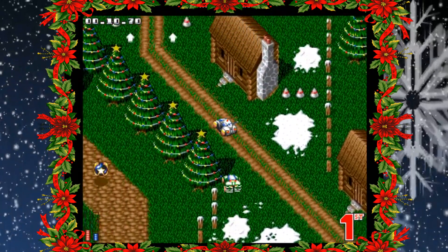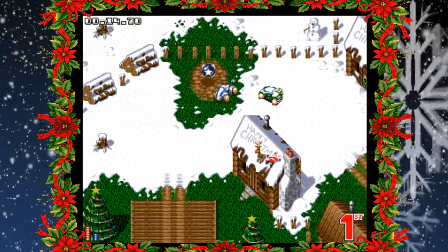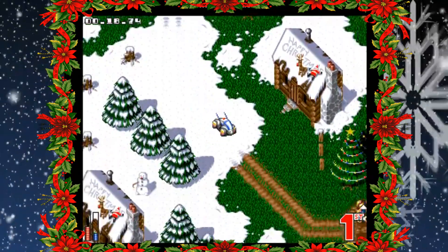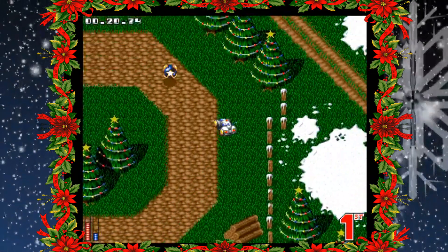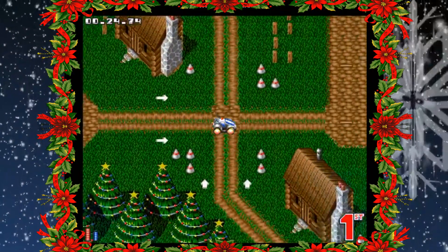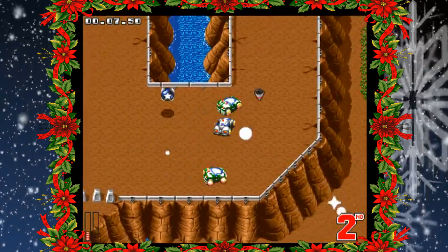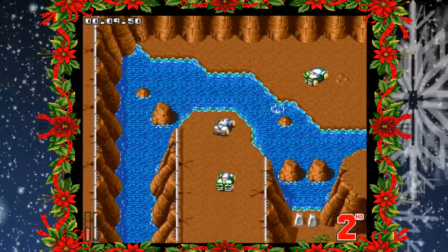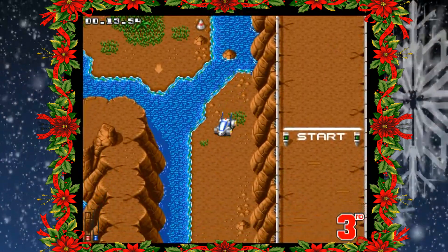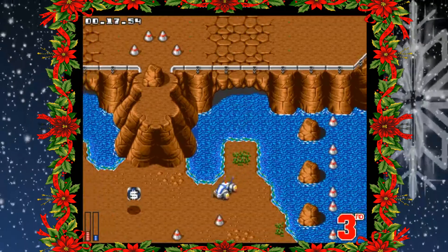The first course is very festive indeed, complete with decorated Christmas trees, snow, and banners wishing you a Merry Christmas. As you drive around the snow-covered village, you might even spot Santa himself, whose face is planted onto the roof of one of the cabins. The second course is more like the full game, with rocky terrain and water, and beyond the music it doesn't really seem to be Christmas themed at all strangely. A very good little demo, and as I said the full game is an excellent one to try if it's passed you by.